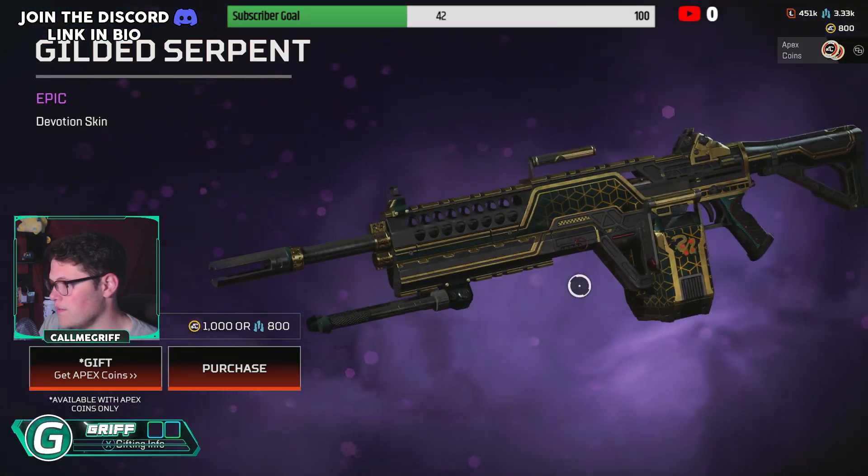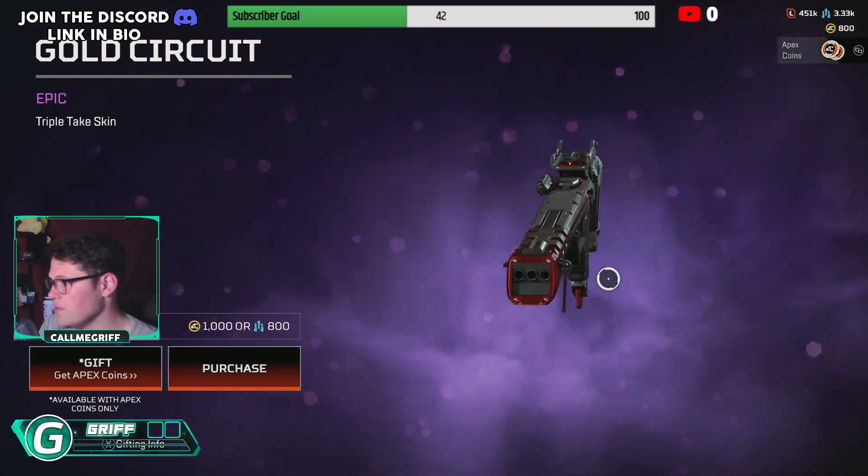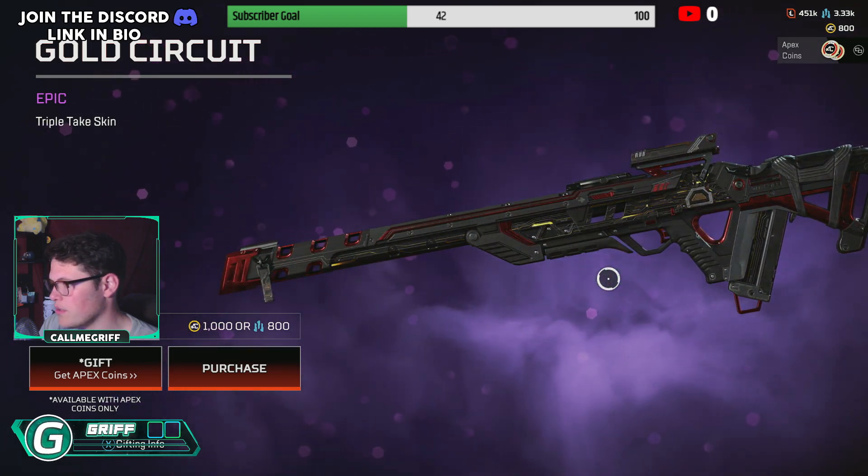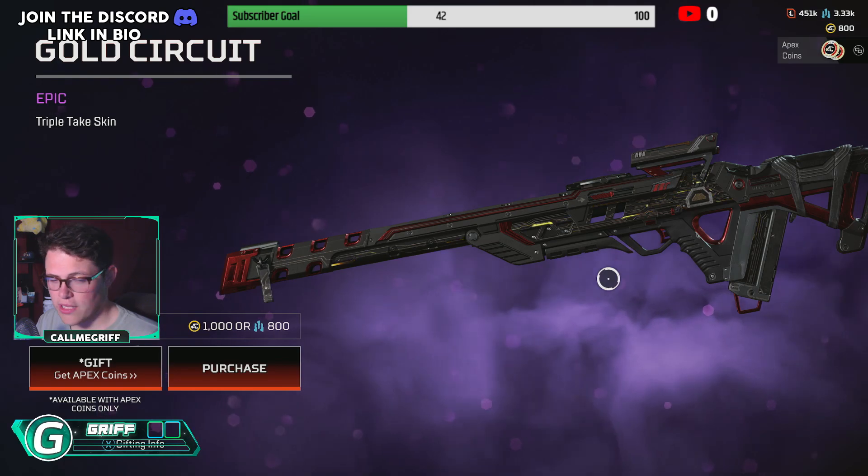Gilded Serpent for the Devo. Gold Circuit for the Triple Take — it's actually pretty decent, to be honest. I like that little electrical current going through it. I think that's pretty neat.